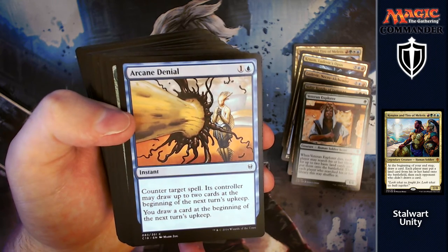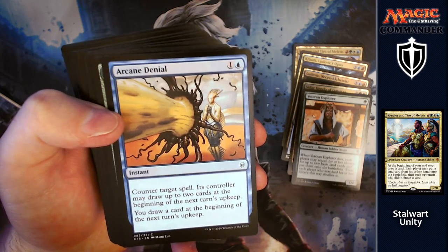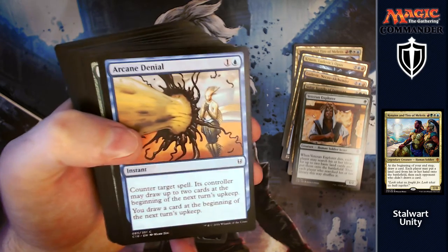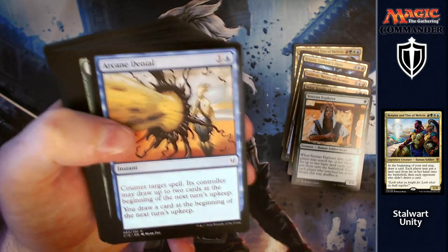Arcane Denial: for one and a blue, counter target spell. Its controller may draw up to two cards at the beginning of next turn's upkeep, and you draw a card at the beginning of the next turn's upkeep as well. It's almost like a counterspell the opponent doesn't mind, because it's got a plus side for them so they're not going to be quite as angry at you for getting rid of something they wanted to play.